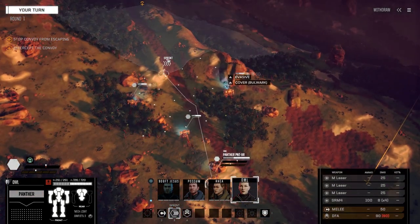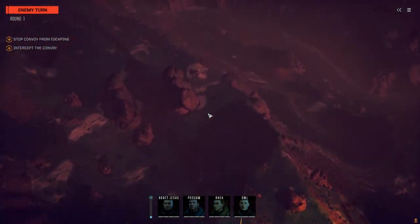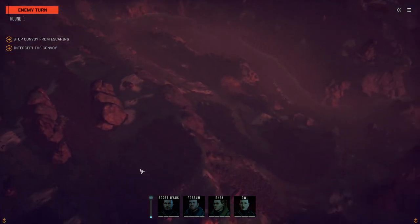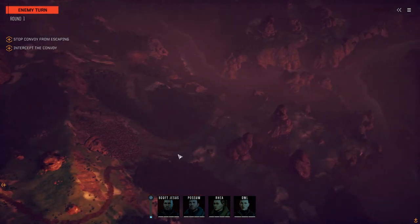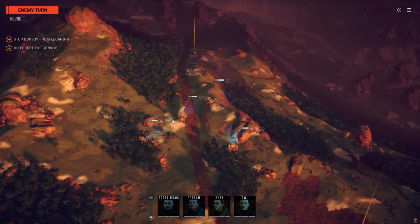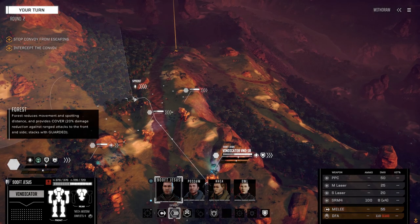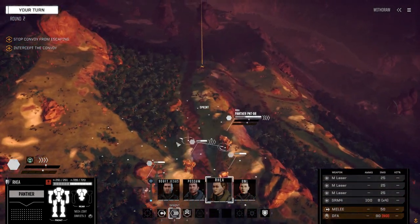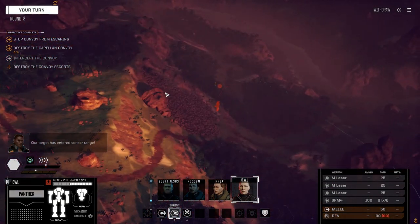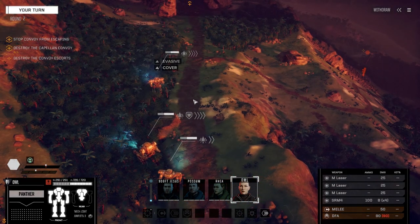Let's get our missile boat there, and we're going to move our other two Panthers up closer to see if we can see anything. Okay, here are vehicles moving. I think they're coming from this way. I wonder if they've got reinforcements. We'll find out soon enough. We're going to sprint up here and here, and we're going to stay in the trees. Those birds are getting the hell out of there.